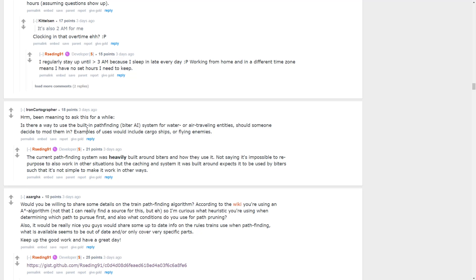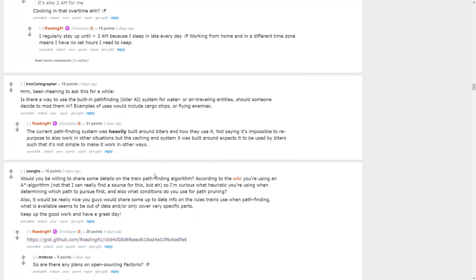Is there a way to use the built-in pathfinding and biter AI system for water or air traveling units for modders? Examples would be cargo ships or flying enemies. The current pathfinding was heavily built around biters and how they use it — repurposing it for other situations is possible but the caching system expects biter use, so it's not simple. Like the AAI vehicles mod uses biter logic and is a cool mod, but they do some derpy stuff sometimes because of it.